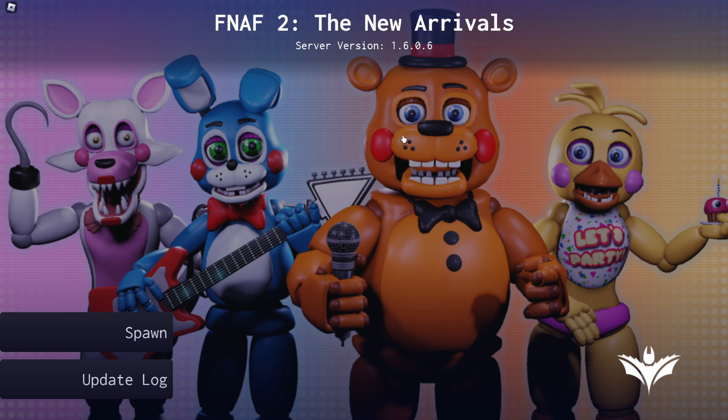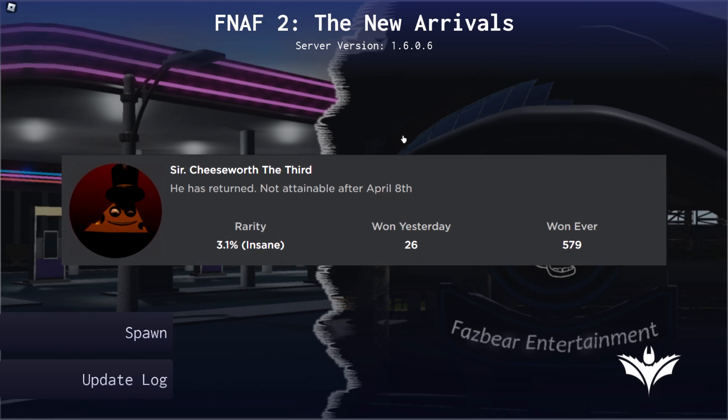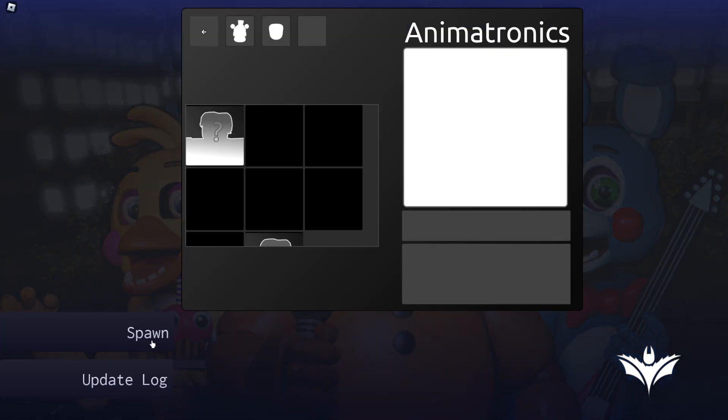He has returned. You heard it right everyone — Sir Cheesworth III is finally back in FNAF 2: The New Arrivals. This was an April Fool's badge, so I'm a tiny bit late. It is only available until April 8th, so you can't get it after that. Make sure you get it now if you didn't get it last year. In this video, I'm going to show you how to do it.